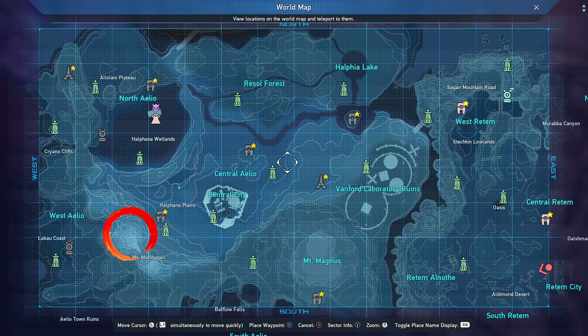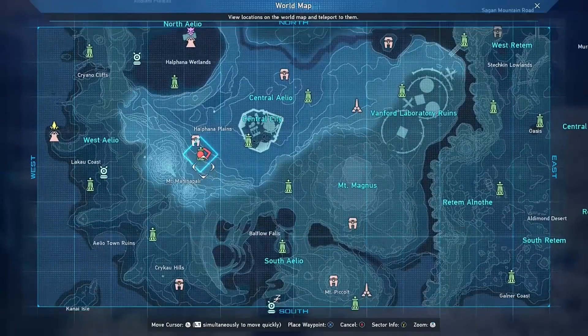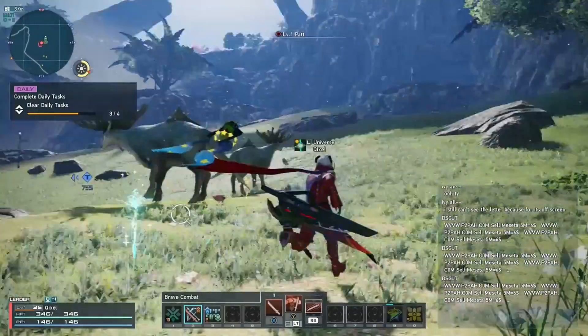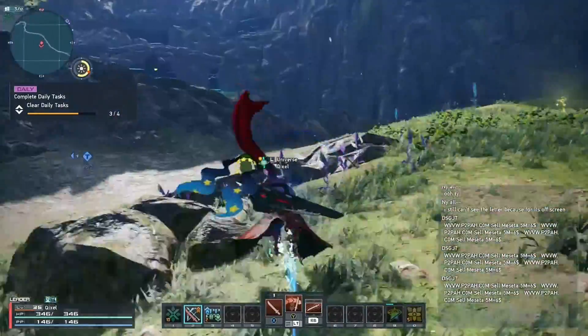The best spot I found is the mountain just outside Central City. To get there, teleport to this river here and then either follow the path that I did, or just jump along the sides of the mountain like in Skyrim.